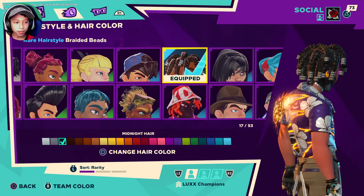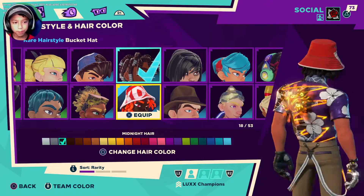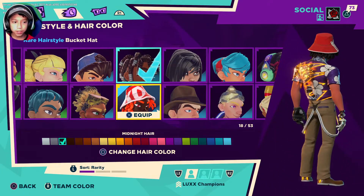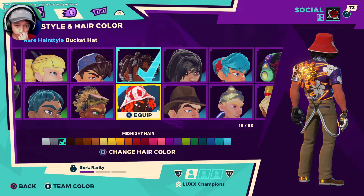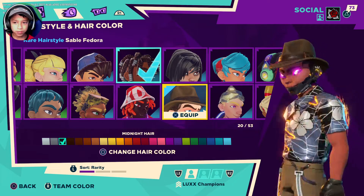Then I have this bucket hat right here. You guys can still unlock this one — you can get it in the Brawl Shop, maybe in the heatwave event, I'm not sure. And then we have the sable fedora.